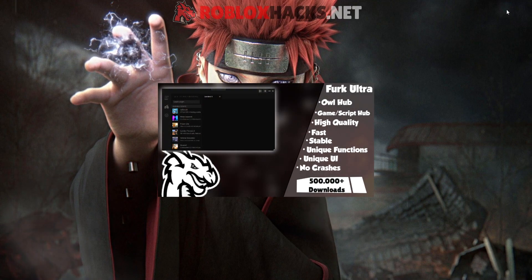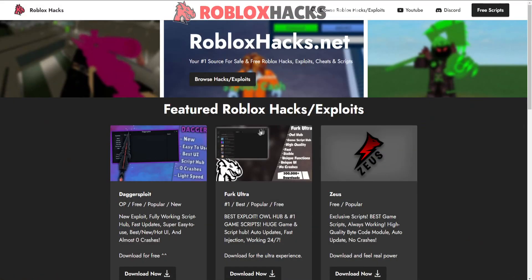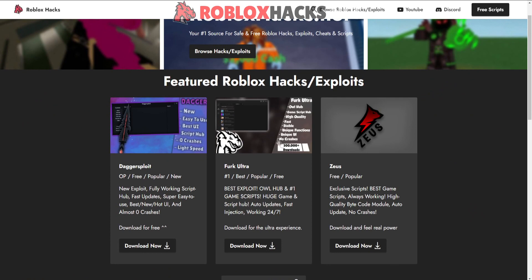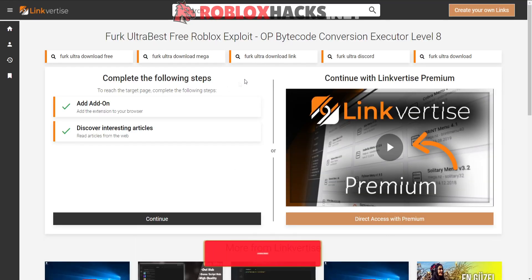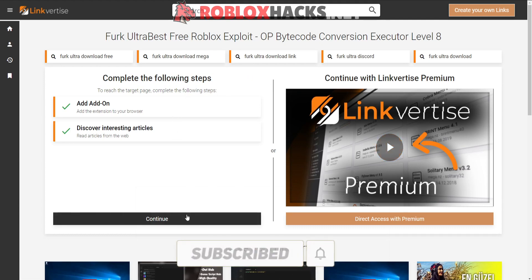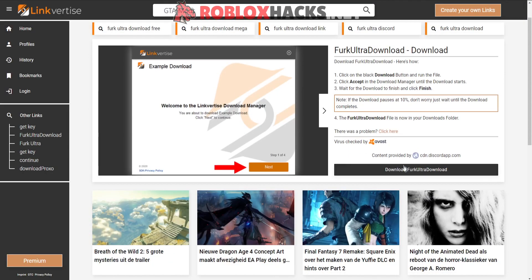The scripts are built into my exploit FURK Ultra, which you can get in the description. Once you're there you will see my website. Scroll down and you can see FURK Ultra — just press download now. Press download now again. You will see a few offers; just finish them as they won't take long. Press continue, and then you will see the download page. Press download for FURK Ultra now.